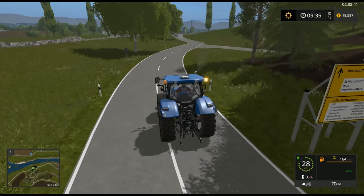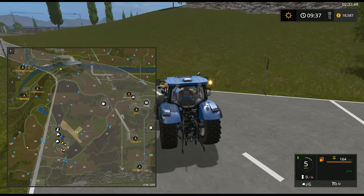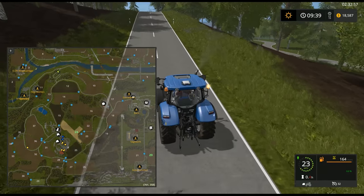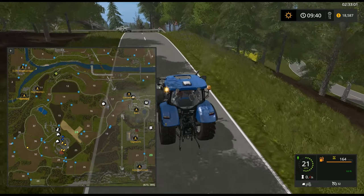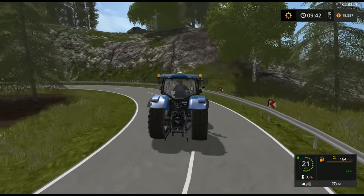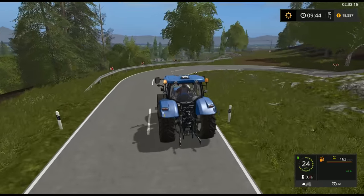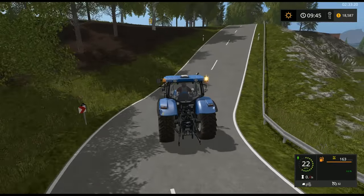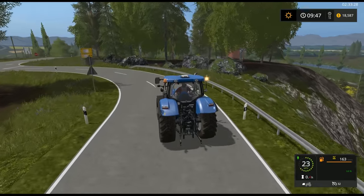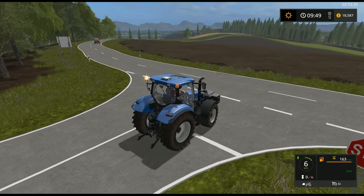At this point, just some windy roads that go to different areas of the map. This will take us back to the inside of the map, and we'll basically head back down towards the farm. At this point you've pretty much seen everything on the map, with the exception of just a little bit more terrain and some of the fields. I will include a link to this map so that you can download it if you so desire. I found this on LS Mod 2017 or Mod17 — one of the two.